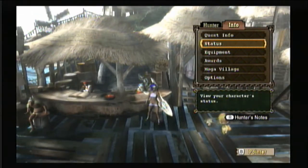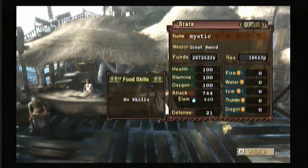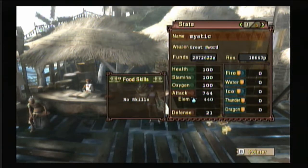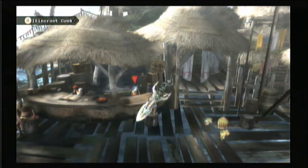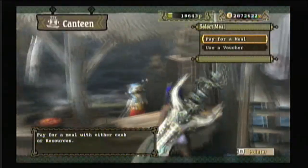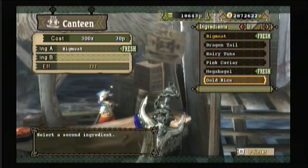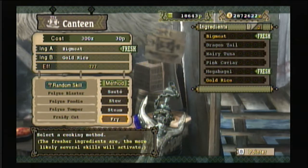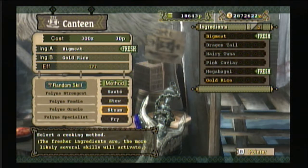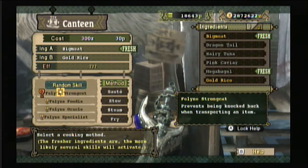Right here I'm about to show you the status — my stamina and my health, they're both at 100 right now. I'm going to go over here and eat. I'll get big meat and gold rice. Anything like poultry and rice or wheat will boost stamina, and the meat will be for health.